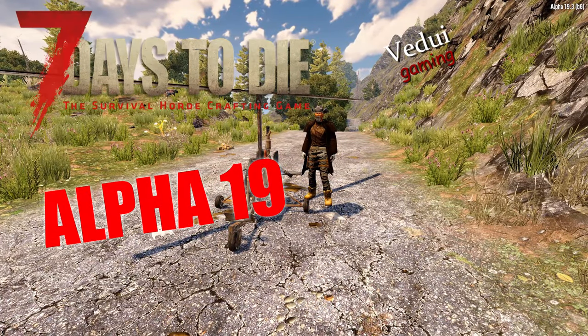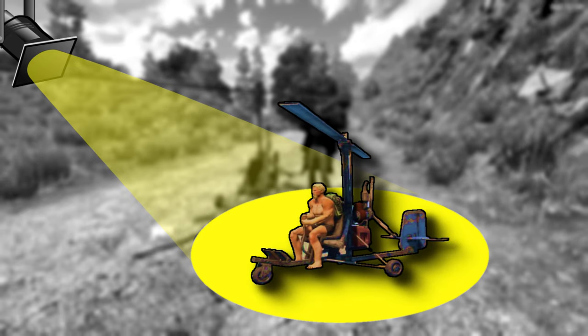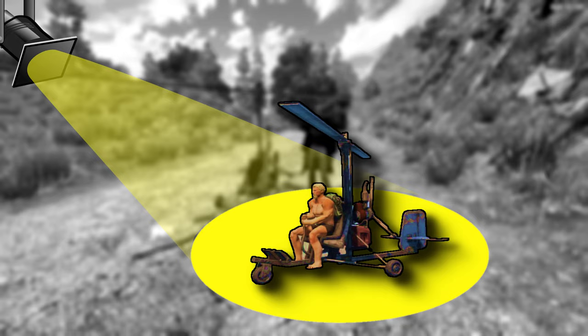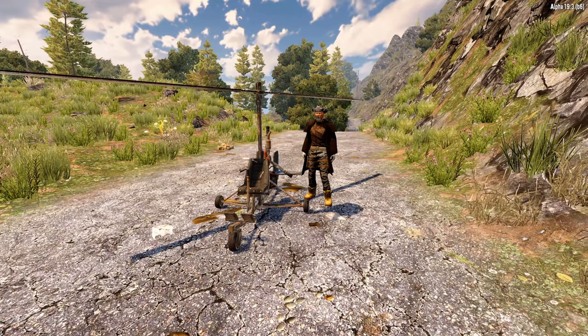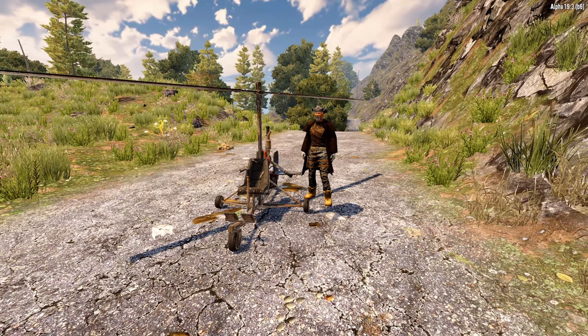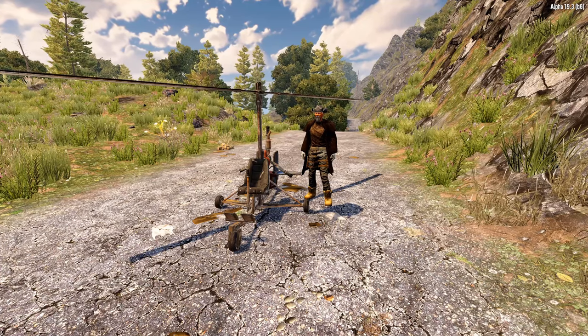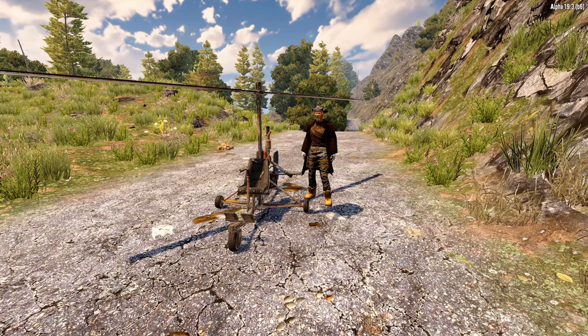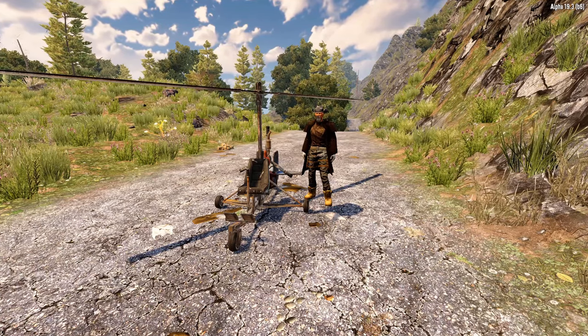Welcome, my friends. Today we're going to take a look at how to fly the gyrocopter. It's a question that comes up surprisingly often in 7 Days to Die, and it came up in the last couple of weeks as well. It's been quite a while since I've done a gyrocopter video, so let me go through how you actually control it — because once you learn how to control it, it's actually a really good vehicle for traveling across the map.